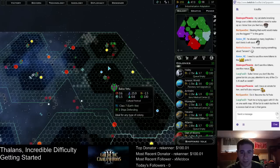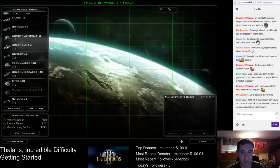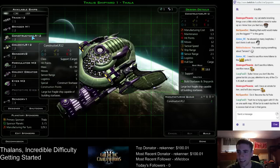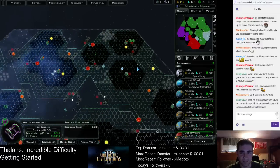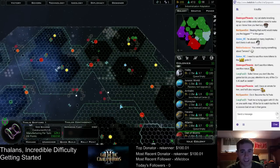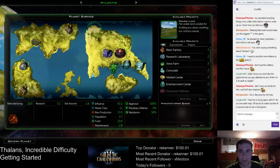That adds 0.5 pop to Baba Yetu. Thala is actually one of my lower pop worlds because it's sent so many people off-world. So we got the two trade ships, and now we probably just need to build some constructors for economic starbases — we can definitely use a couple of them.